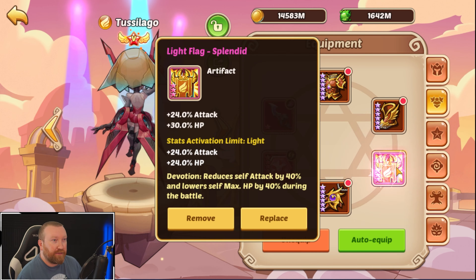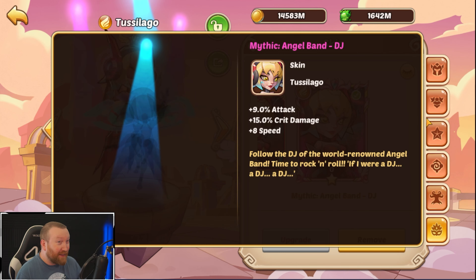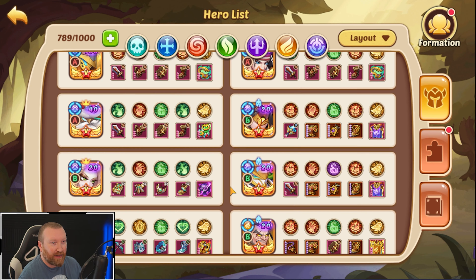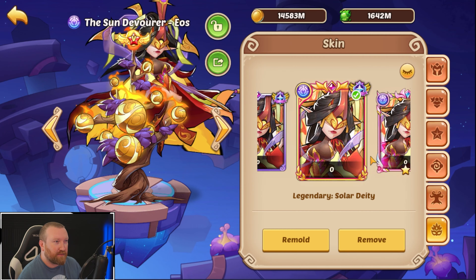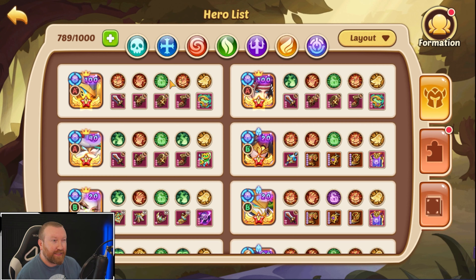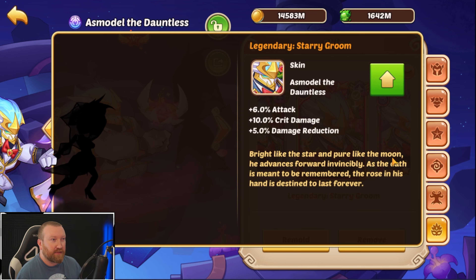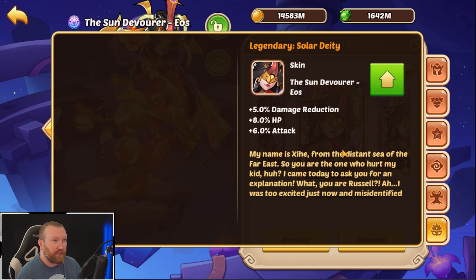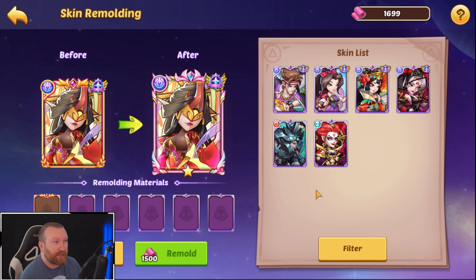We did finish up the flag on this Tesillo — yes, we even have a mythic skin. But we can do another mythic skin right here. I think what do we have — Eos with a mix? No, we don't have hers. We could remold hers, but I don't know if we have the skins for it right now. I think I'd rather do it on Azmodel since he got the new skin with the attack value. What are the values on his attack and HP? It would probably be better to remold this one.